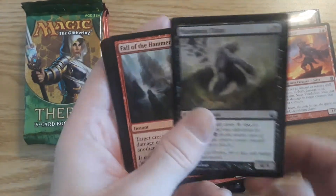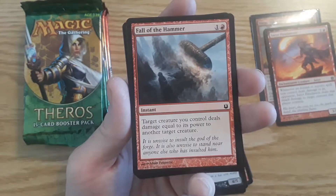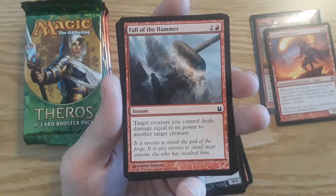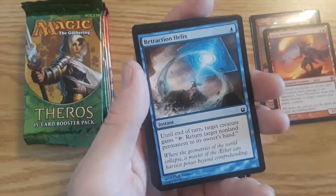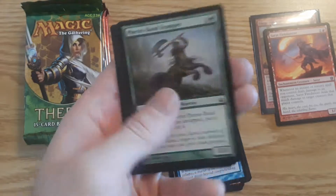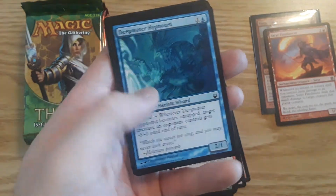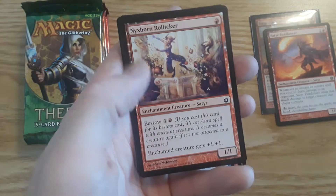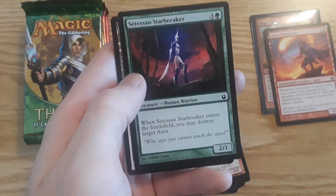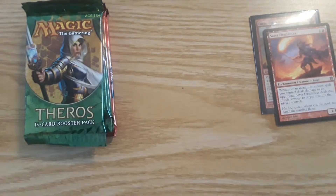Marsh Mist Titan. I also struggle reading some of these words because I'm supposed to be wearing glasses — I broke them a while ago at work and just don't wear any now. Trying to read these sometimes is tough; I'm literally squinting behind the camera. Fall of the Hammer. Retraction Helix. Fares Band Trumper, a 3-3 Centaur Warrior. Bolt of Keranos, another Sorcery. A Merfolk Wizard — Deepwater Hypnotist, I think I already have one of those. Nyxborn Rollicker, another Satyr creature — it's an enchantment. Setessan Starbreaker, Human Warrior. And Nyxborn Shieldmate, another Human Soldier. So that is the seeded pack.